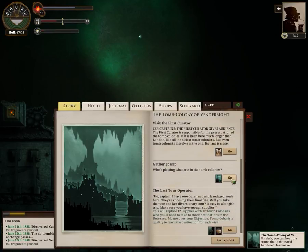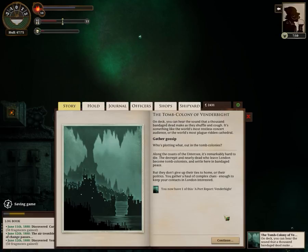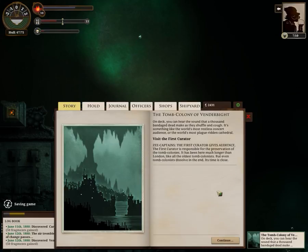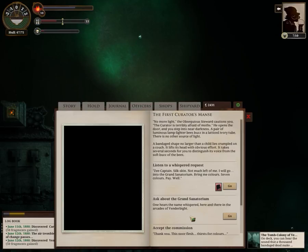Now it's time to gather gossip. Along the coast of the Undersea, it's remarkably hard to die. The cryptic near-dead who leave London become tomb colonists and settle here in bandaged peace, but they don't give up their ties to home or their politics. You gather a hall of complex clues — enough to keep your contacts in London interested. And we'll visit the curator. The first curator gives audience. The first curator is responsible for the preservation of the tomb colonies. It has been here much longer than London — like all the oldest tomb colonists, but even tomb colonists dissolve in the end. Its time is close.